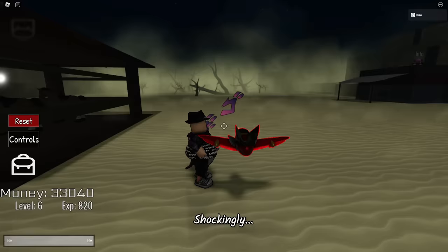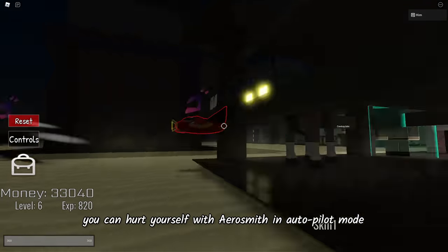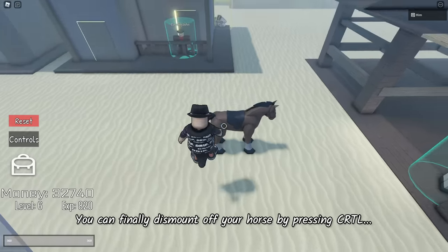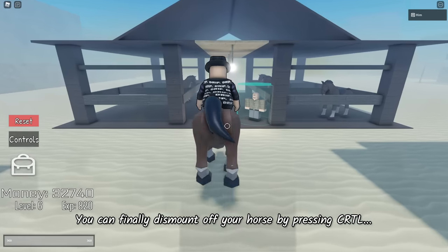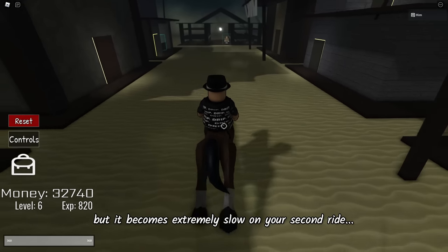Whitesnake took me pretty long to get, so I'm going to tell you some interesting facts. Shockingly, you can hurt yourself with Aerosmith in autopilot mode — I didn't know the game was this realistic. You can finally dismount off your horse by pressing Control, but it becomes extremely slow on your second ride. The last fact is that it took me 20 minutes to obtain Whitesnake.